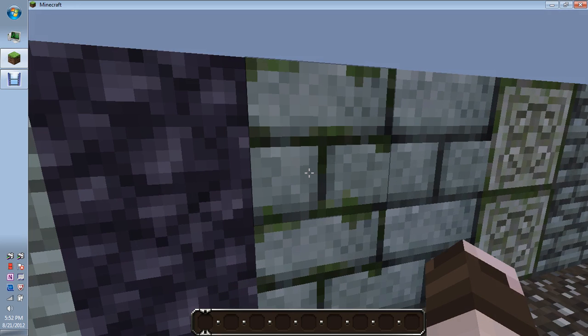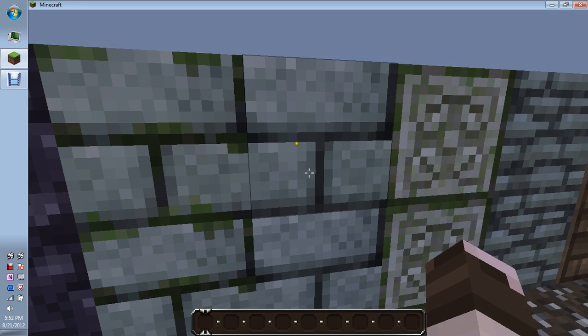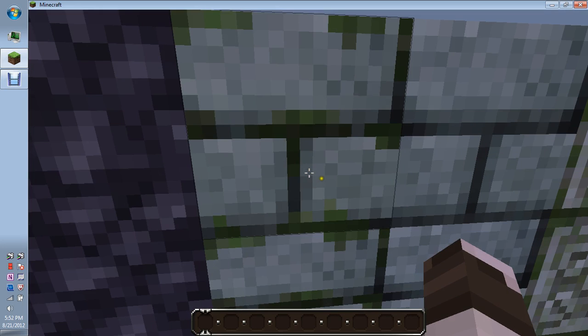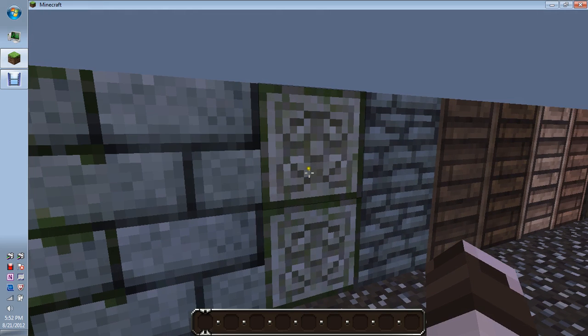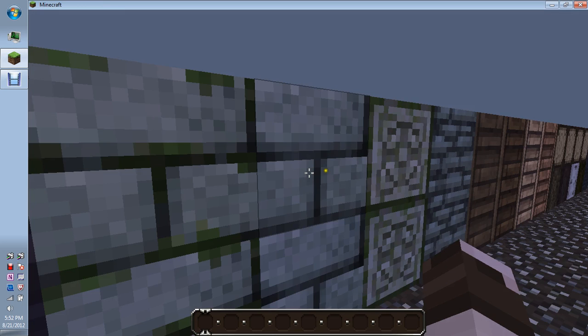This is mossy stone, and this is mossy stone bricks, and then this is the regular stone bricks. Then this is the mossy cobble — it looks kind of like the decorative stone, but whatever.